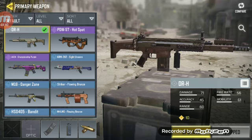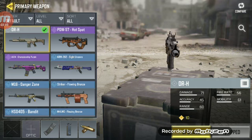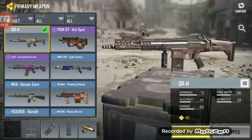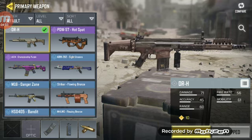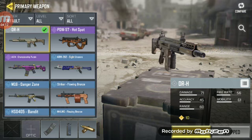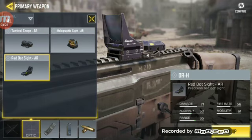The DRH is basically a SCAR, but for copyright reasons Activision decided to call it the DRH. Everyone is calling it the SCAR-H. This weapon needs a specific loadout — it's your choice whether to put an optic or not.